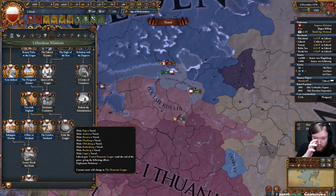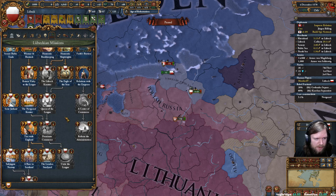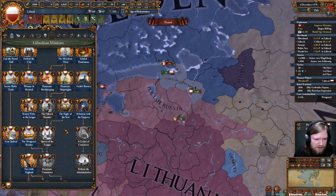Uniting the league is going to make all the trade league members into vassals, which means I can then annex them. We're going to have little trade posts all over the place — it's going to be phenomenal. So we've done all of the expansion-y stuff, now we're onto the economic side.